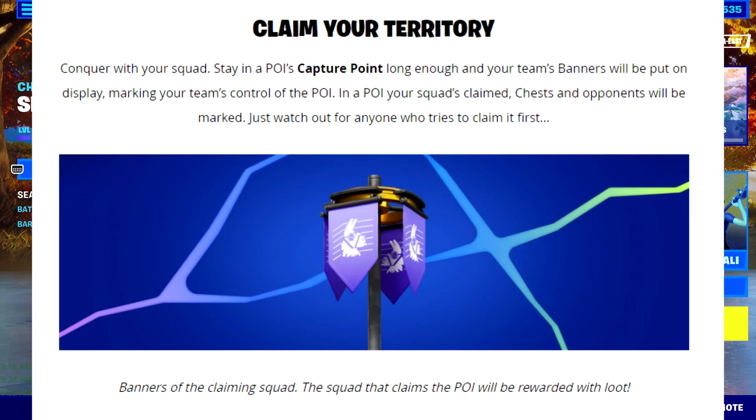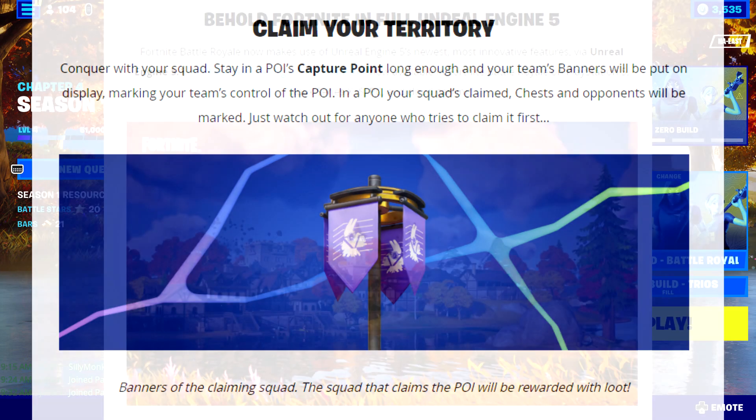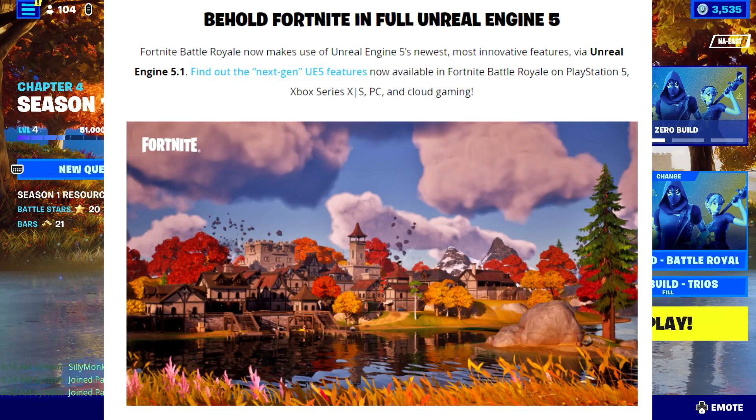The territory control mechanic is huge — stay in a POI's capture point long enough and your team's banners will be put on display, marking your squad's control. In a POI your squad has claimed, chests and opponents will be marked. It's almost like a UAV — you can see all opponents and all the chests. Just watch out for anyone who tries to claim it first. I really want to try this out.